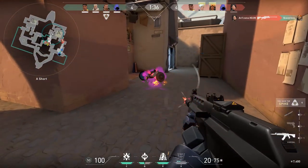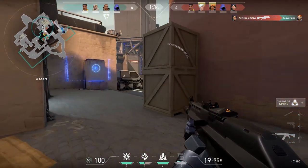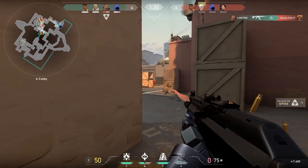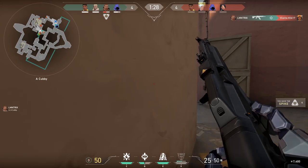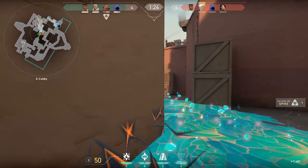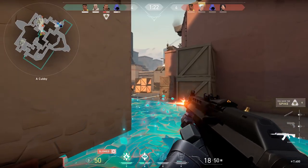Hey guys, Elementrix here. Hope you're all doing well and welcome back to the channel. Today we'll be taking a look at some dope Breach Flash and abilities which you guys can use on the map Bind. I made a very similar guide for the maps Haven and Split which you guys can check out in the links below or by clicking the i on the top of this video.